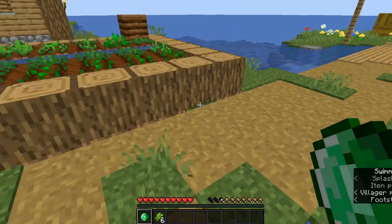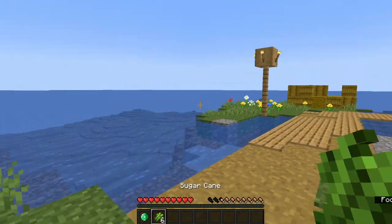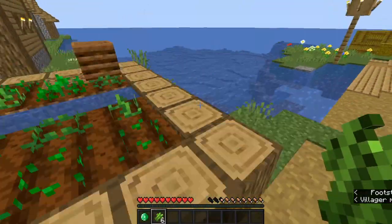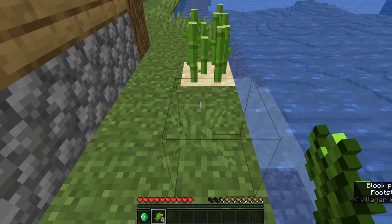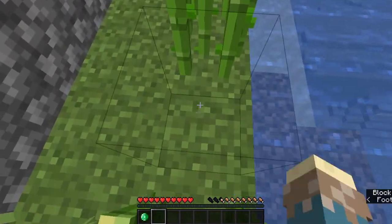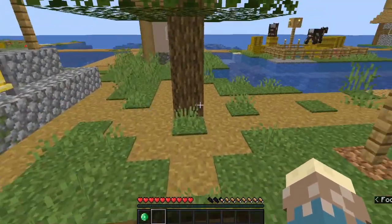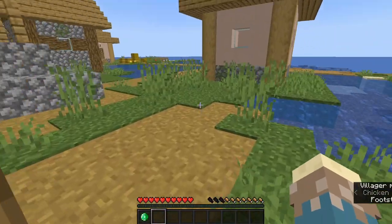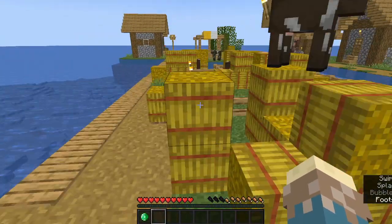Basically it's the perfect seed. Over there is a ruined nether portal so you can go to the nether. Here we have sugarcane so we can get librarians for mending and stuff. And with lava from the nether we're able to make cobblestone generators. I'm just going to go around and do some chores to get ready, including mining all of this wheat and luring some cows into one of the pens here so I can breed some cows and get a food source.